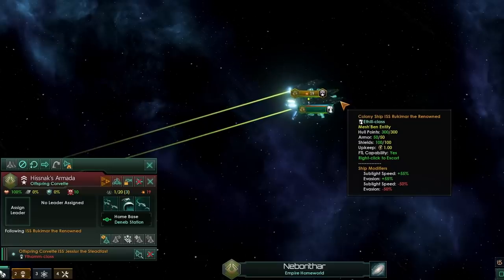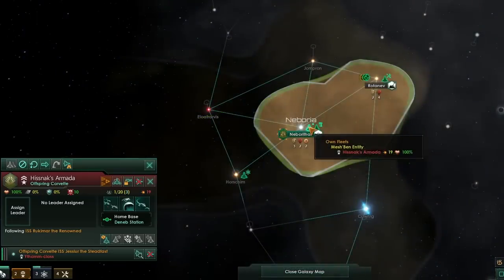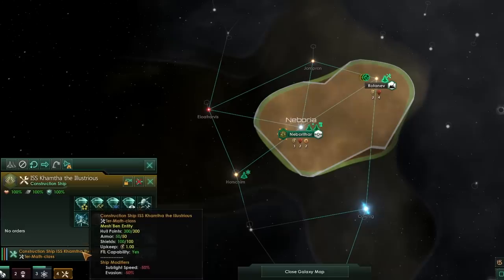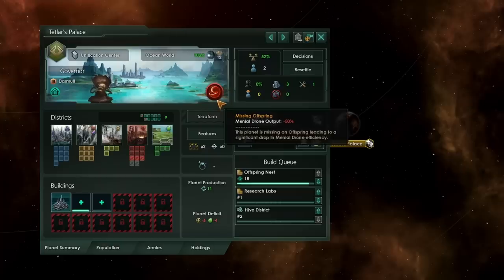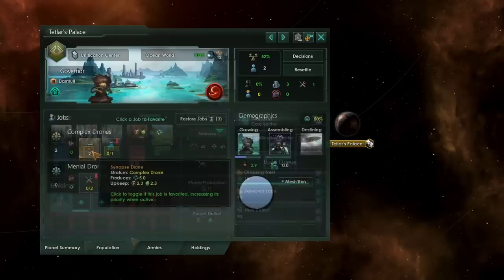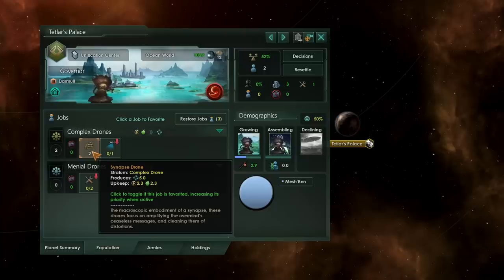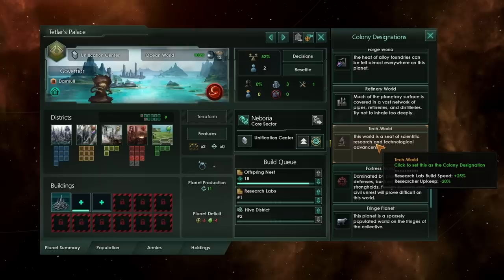If you don't have an offspring ship in the same system as your colony ships, you'll find massive penalties to ship movement speed, as you can see from this construction ship which is in a system with no offspring ships. Around year five you should have your first colony well underway. The first building you'll need on any of these worlds is the offspring nest building — that will remove the missing offspring modifier, which is currently giving a whopping minus 50% to menial drone output. Dedicate this planet to being a unification center at the start since you'll only have synapse drones, then switch its designation to a tech world once you have more researchers than synapse drones, alternating between research labs and hive districts.